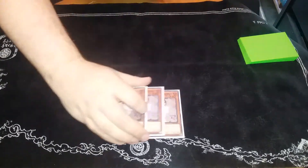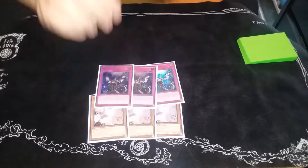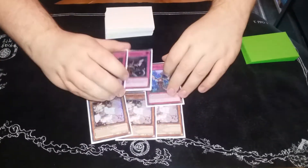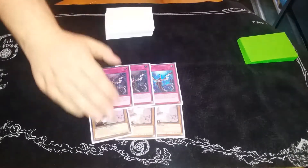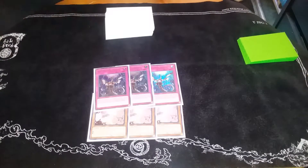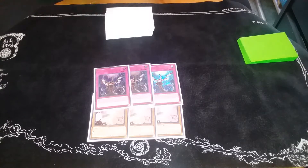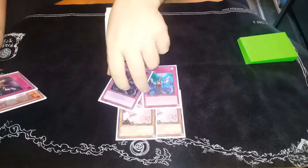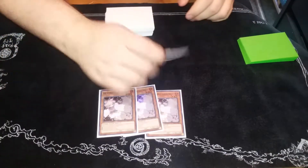For hand traps, we play three Ash Blossom and three Impermanence. Finally after two years of this card being out, I finally got my hands on a playset. Impermanence's second effect negates, but you can also set it to activate it on your opponent's turn. I don't play Called by the Grave anymore, even though in theory I could cut an Ash and Imperm for two Called by the Grave for safety, but I'm just gonna keep it this way.